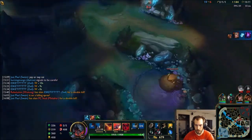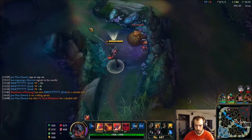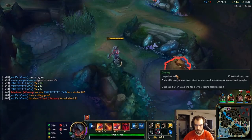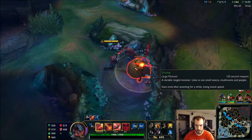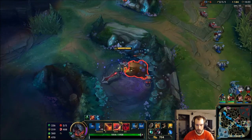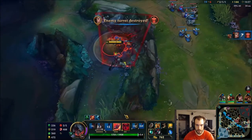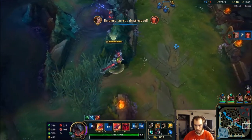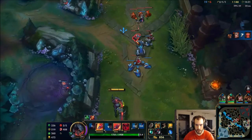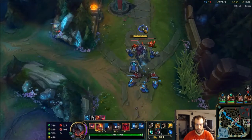Swain putting in some work. I can start walking this way. We're good — take a jungle camp. Yeah, they increased the range on his W too. Nice — walk away there. I see Tryndamere, keep pushing this in.